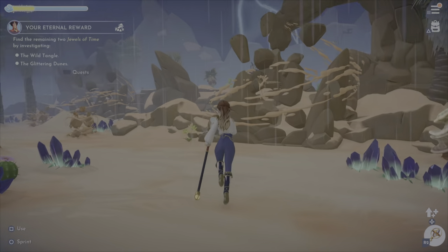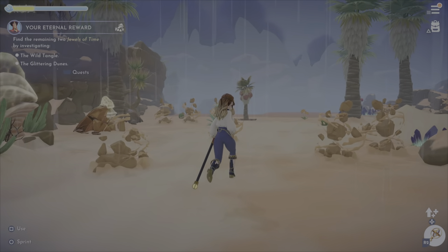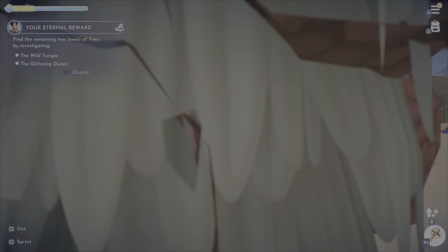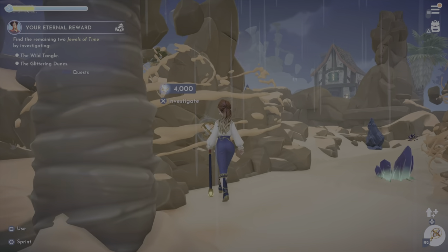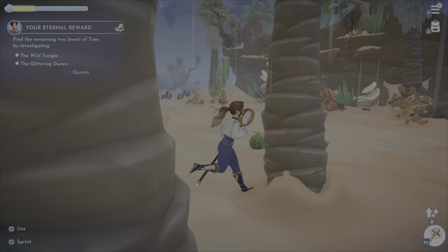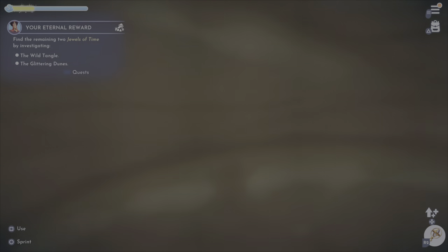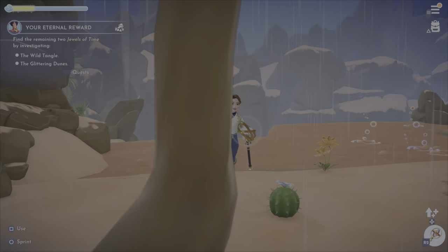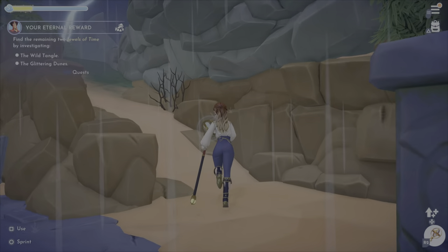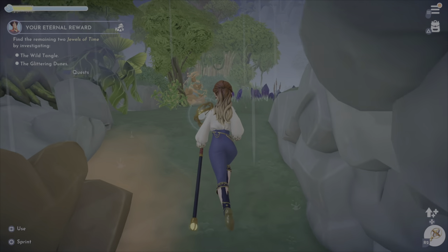When you go to decorate Eternity Isle, it's going to be a little difficult — not as easy as Dreamlight Valley. But this is the area that's going to have Gaston; you can see his house is right there but you can't get to it yet. You're going to have to use Mist to unlock a lot of those portions, but Gaston is there and you can get to him once you reach this point in the game.